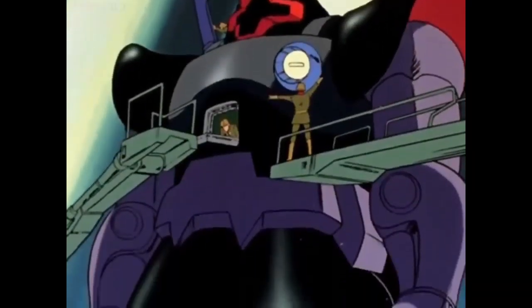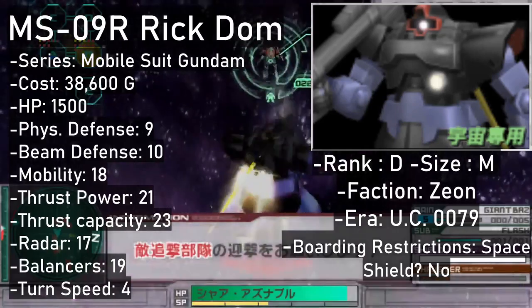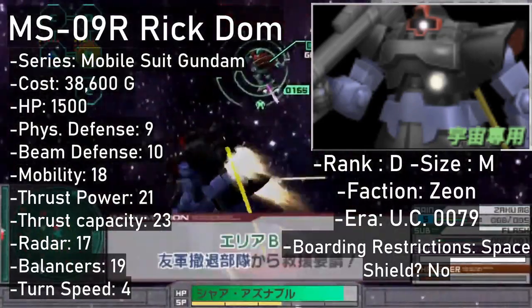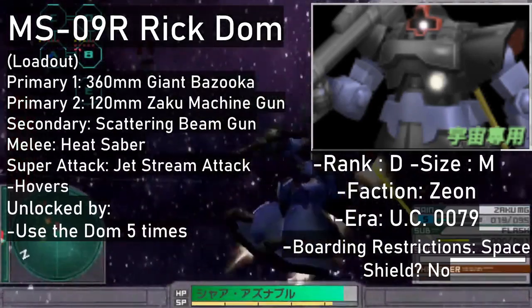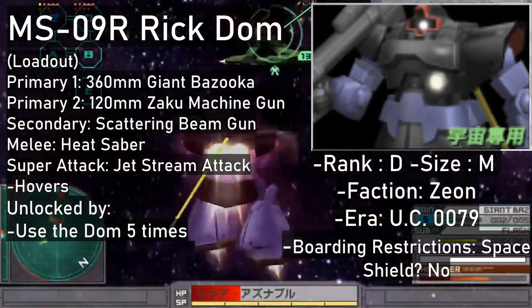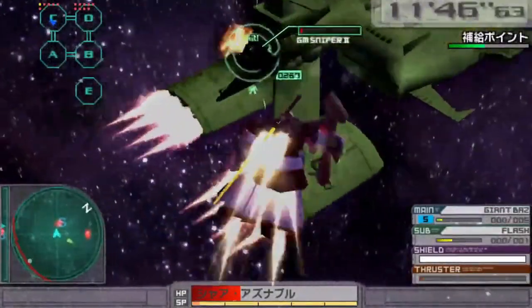Now for the Rick Dom and its variants — there are 4 in the 0079 Zeon roster, with all but the Rick Dom's Y colony colors being space exclusive. The standard MS-09R Rick Dom is essentially a space-worthy Dom that plays like a Dom, has the same weapons as the Dom, is a D-rank like the Dom, and also has the Jetstream Attack. Not much to be said aside from it going for 38,600 in the shop after using the Dom 5 times.